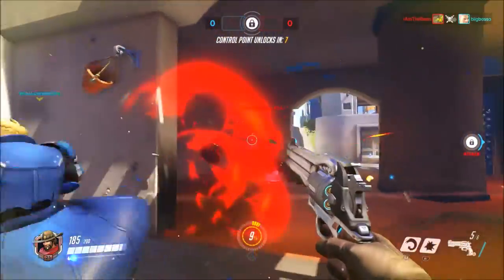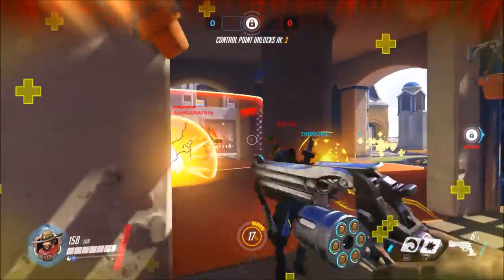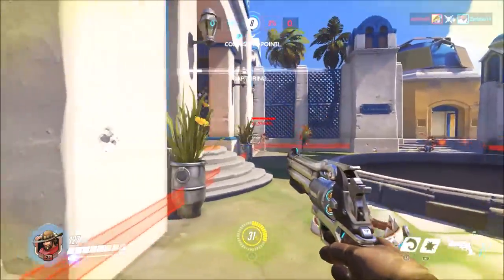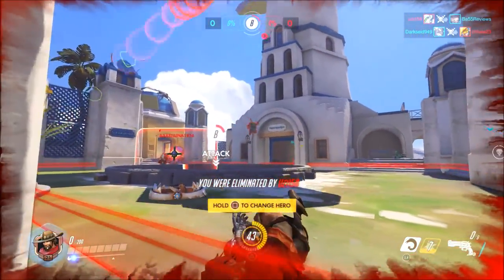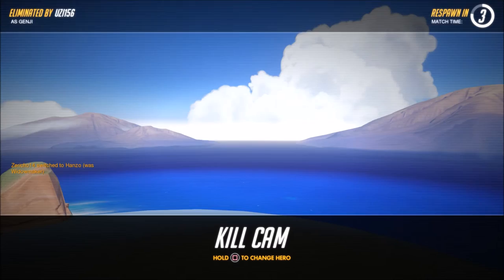There's an enemy Lucio as well, and a Genji. That'd be fun. I'll go after the objective and at least defend as much as I can. Damn it, I didn't have enough bullets, and now the enemy's getting it. What happened to the other characters at the side?